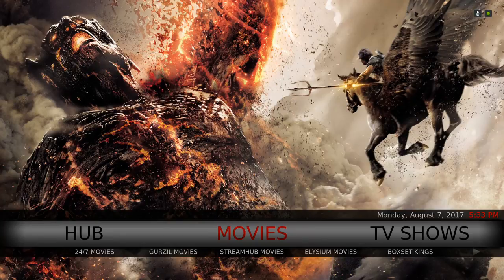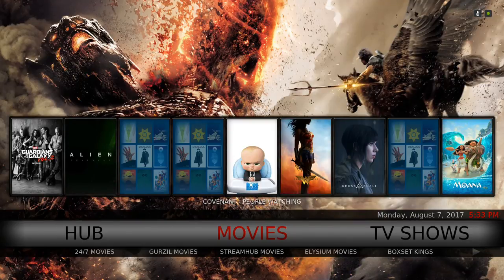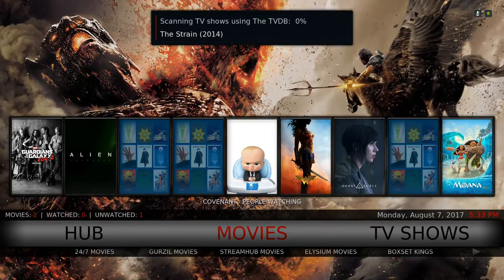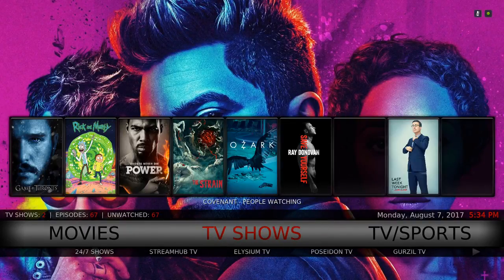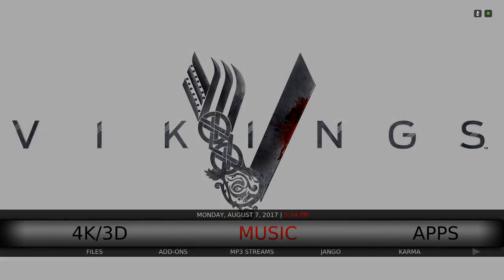Once you're on the home screen, give it a chance to settle in. Once it's settled I'll show you how to install it from the Ares Wizard. Here you have it — it's the Media Build.